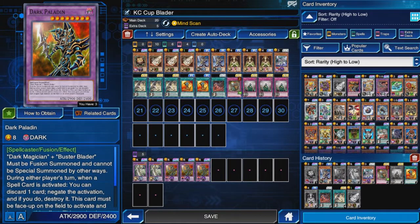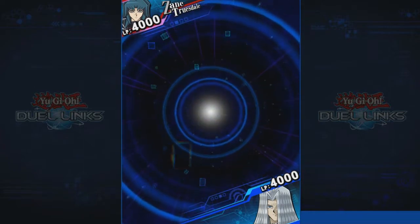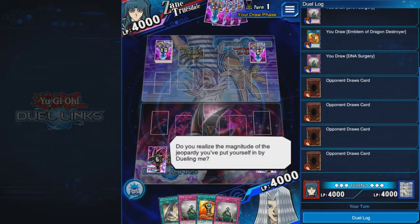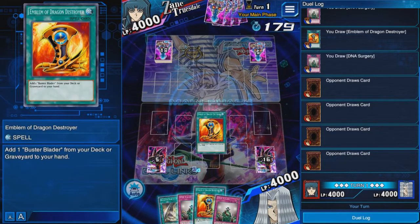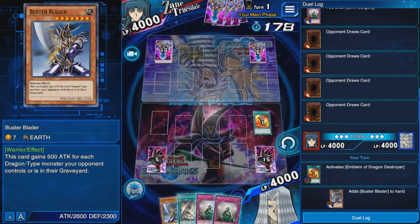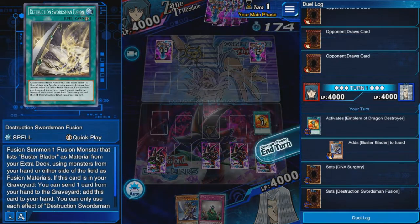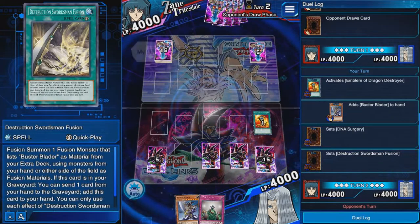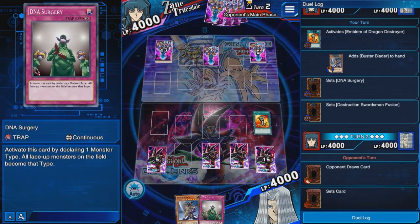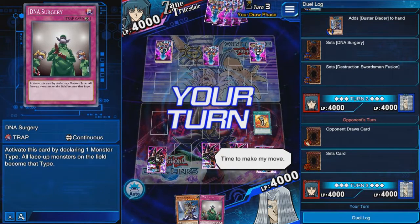First duel is against Zane — Truesdale I guess, used for Cyber Darks — or it might be a random deck. He has five in the extra deck. That hand is fine, could be worse. I'm playing first, so I'm going to get one Buster Blader, set one DNA Surgery and the fusion card, and then wait for his move. The good thing about going first with Mind Scan is that next turn I'll be able to tell what his back row is.